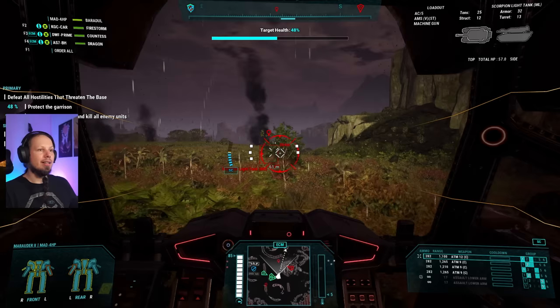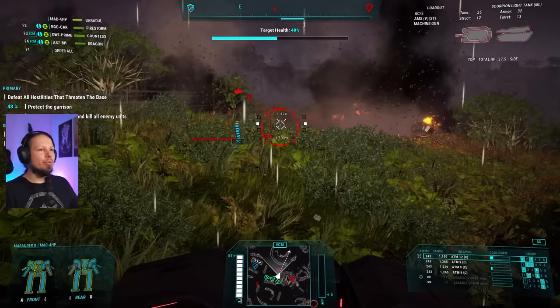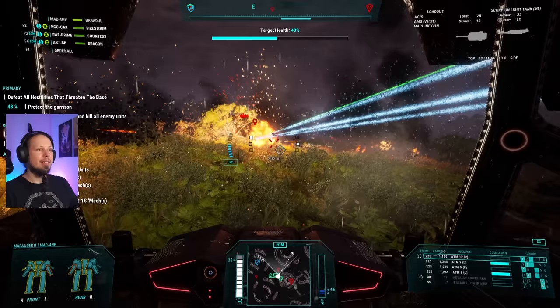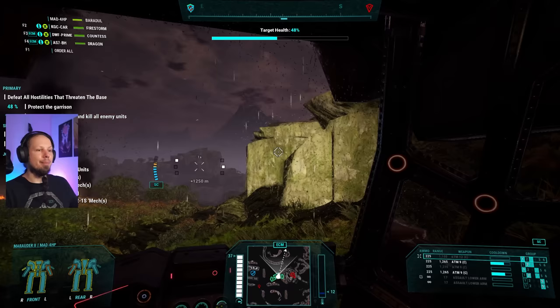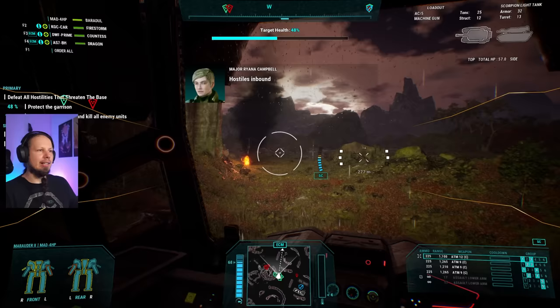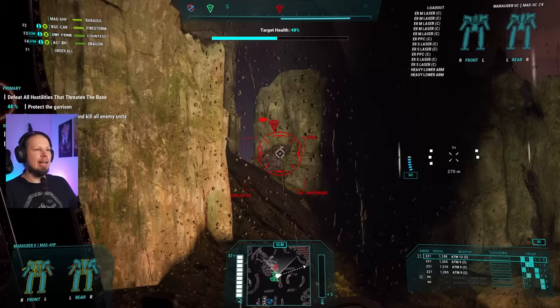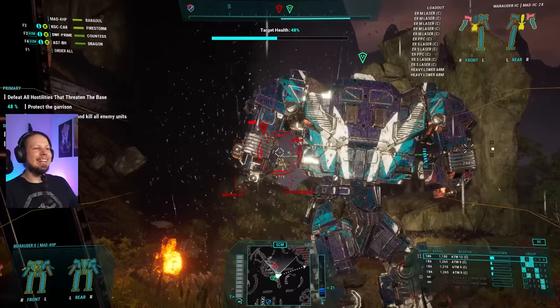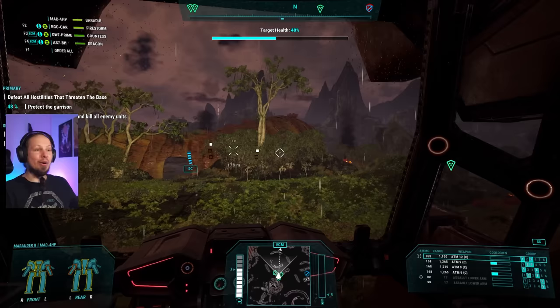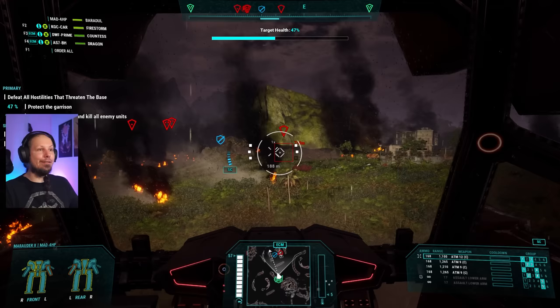Another good shot. Ammo low — I need to really learn the arc. Now we have a problem — minimum range. Got him. We have some fun with the Dire Wolf. Looking at his legs — we got him. The jam chance, by the way, has been fixed, so that's good news. We can now actually shoot multiple times without instantly jamming. Four enemies all coming towards us right now and we need to cut all of this away.